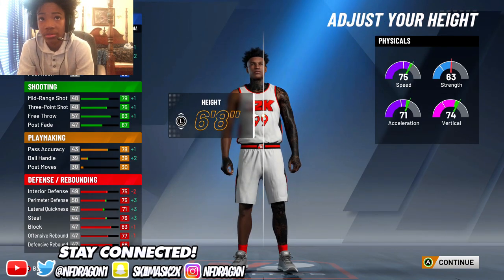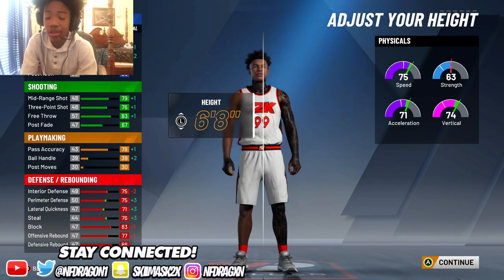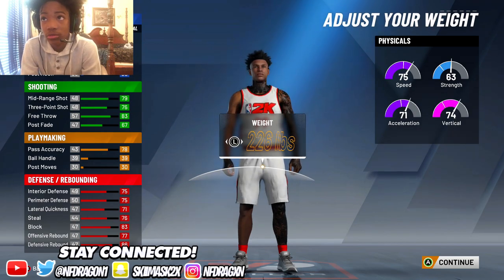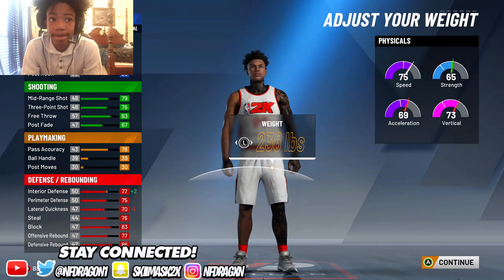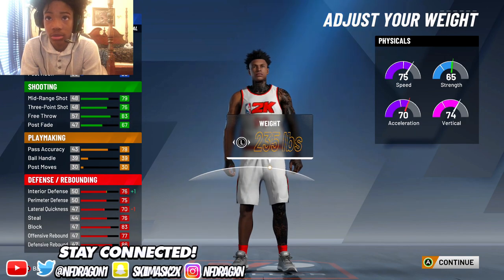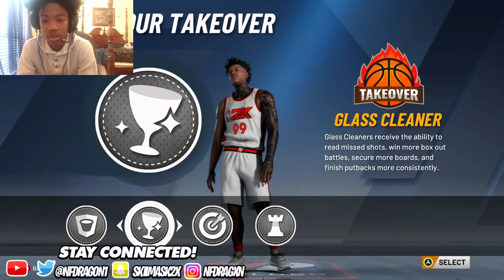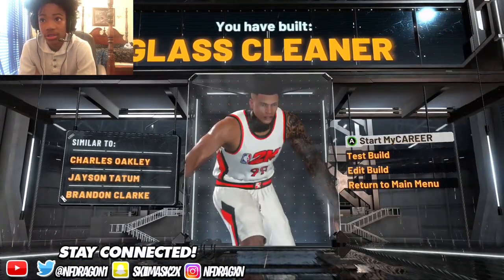For the body shape, go with the built body shape. For height, I went with 6'9" on my original build, but I recommend going 6'8" if you make this build because you can do way better at 6'8" — unless you want to keep 6'9", that's up to you. I went with 226 pounds but saw no real effect, so I'd go with 235 pounds. Max out your wingspan, and for takeover either choose Sharpshooting or Rim Protector — I chose Rim Protector.